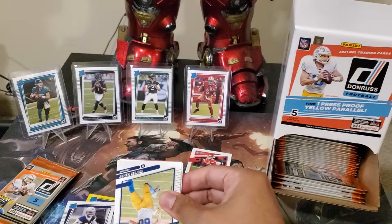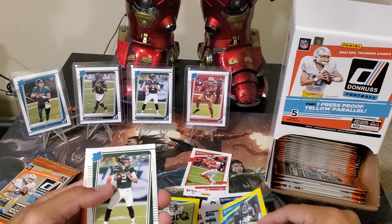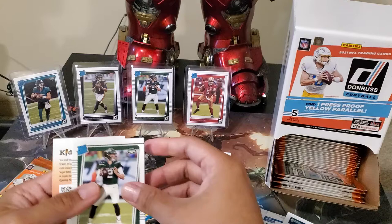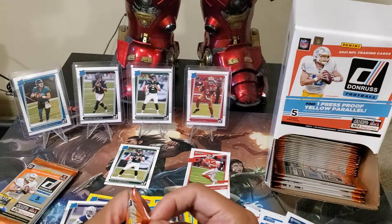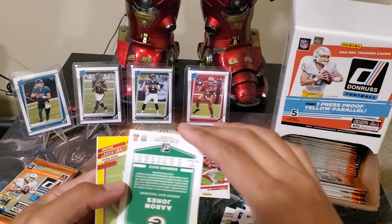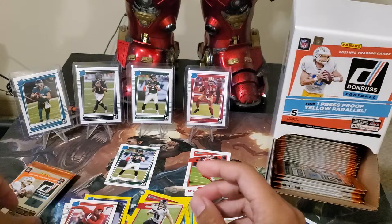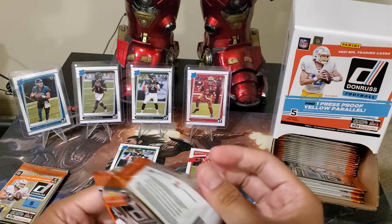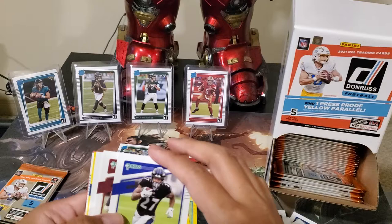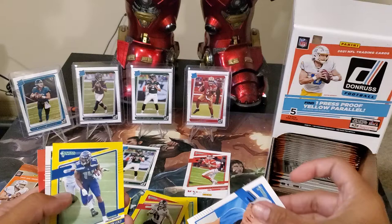Oh, thought it was Herbie but no — it's Kittle. There we go, our first hit: Zach Wilson! Come on Mac Jones, I've never had Mac Jones. Aaron Jones yellow, Hayden Hurst, Javien Hawkins. While waiting for Prizm NFL we'll just settle for the gravity feed box for now — I think by next week the release of retail Prizm NFL will be out. Herbie without the mask or helmet.